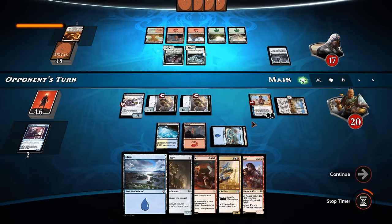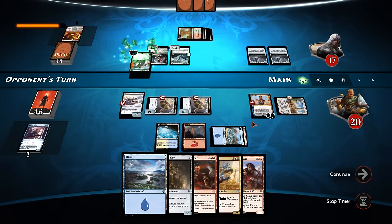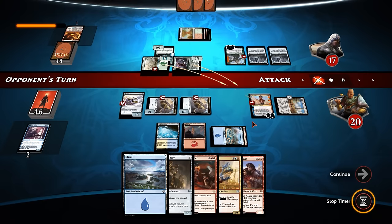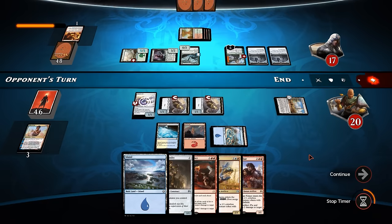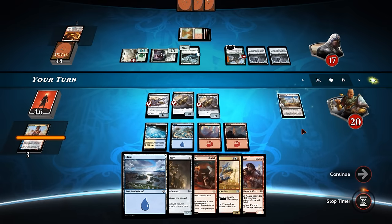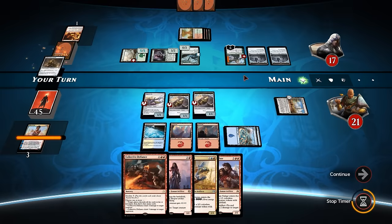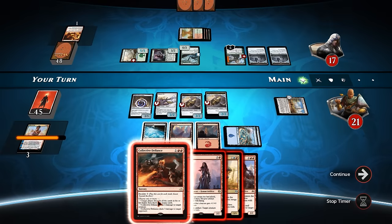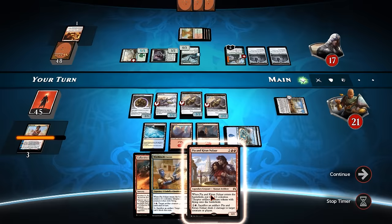He gains a life from the Jaddi Offshoot and a Clue. Nissa, Vital Force - ah yeah, that's going to kill Saheeli right there. He has to send both of them at her though, which means we don't have to block because she's going to die anyway. We can kill Nissa here though. We gain one life because of the Inventor's Fair, play out a land. We can do Chief of the Foundry so that Nissa dies. Do I want a Collective Defiance or do I want to wait until I've got more mana untapped? I think I want to wait and just get a Whirler Virtuoso down.